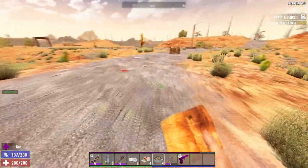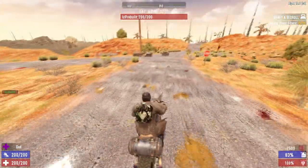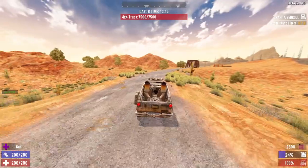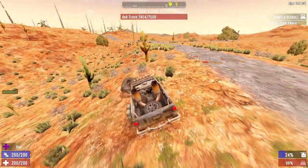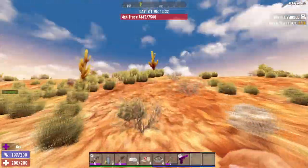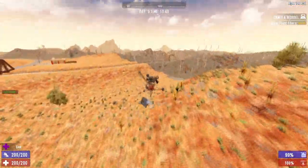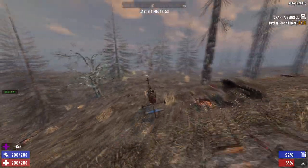At rank 3, available at 6 intellect, you get the ability to craft motorcycles 33% cheaper without schematics, as well as the ability to craft oil, which is used in a lot of gun mods and traps. At rank 4 you can craft 4x4 trucks, quality 4 car batteries, and most importantly you can craft more efficient stacks of gas which use 20% less oil shale and stack better in your inventory. At rank 5, available at intellect 10, you can craft gyrocopter parts and quality 5 car batteries.